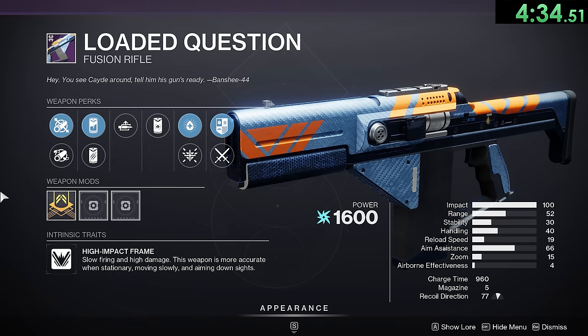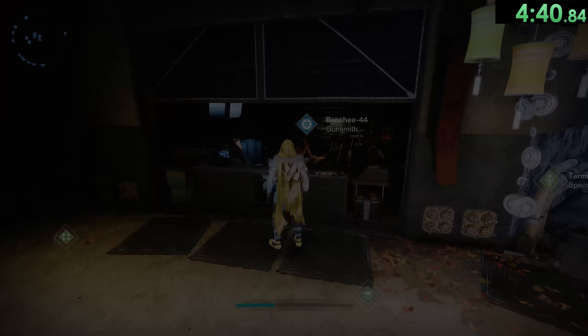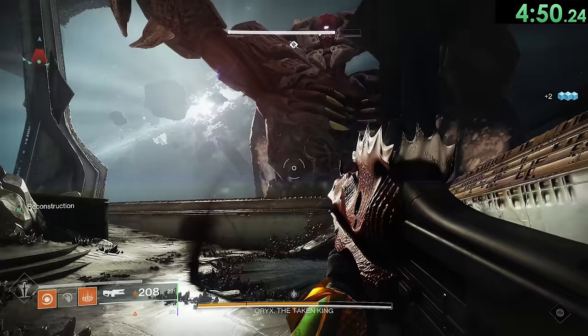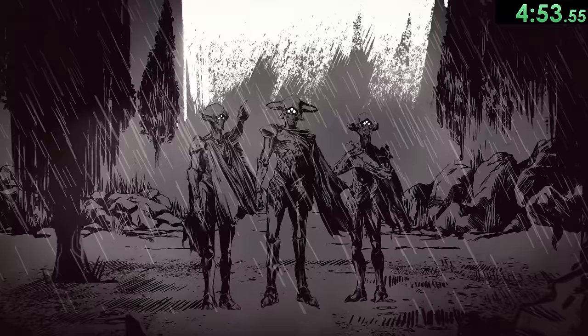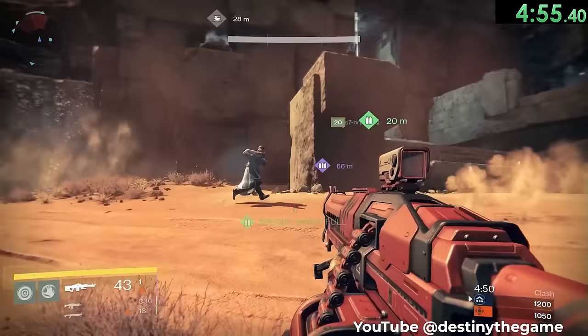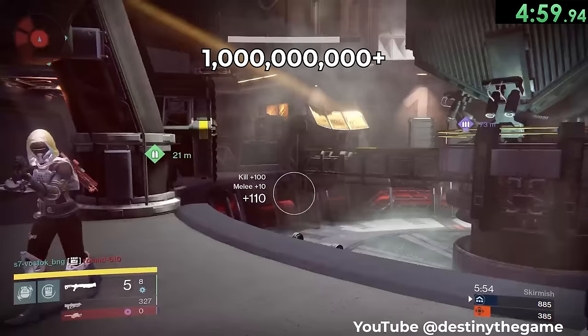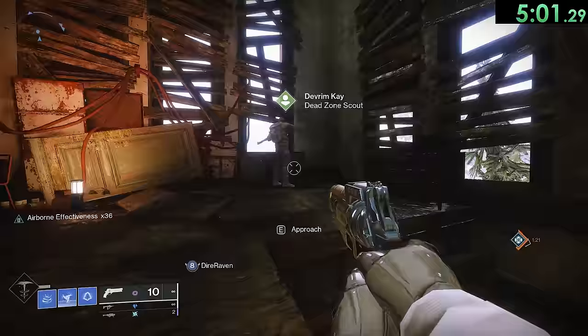The lore tab on this fusion rifle describes an amusing conversation between Cayde-6 and the gunsmith. Cayde hands him the blueprint for the weapon and explains that he wants it to have absurd features like laser trackers, racing stripes, and a bottle opener. Oryx is canonically trans — he was originally born as one of three sisters. Within one week of the launch of Destiny 1, there were over 1 billion player deaths in the Crucible.